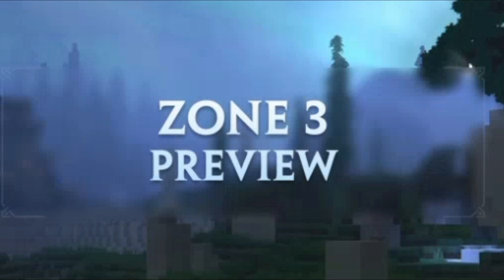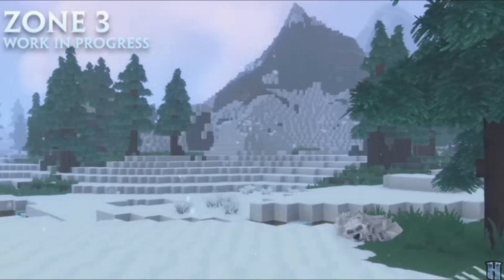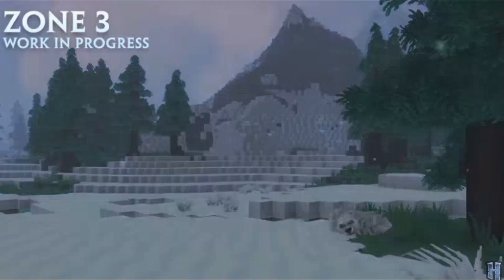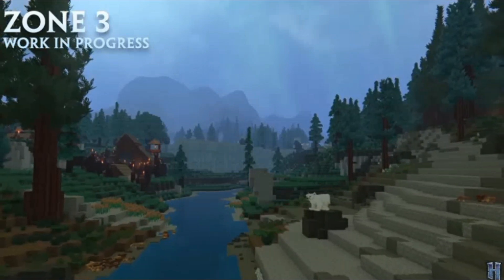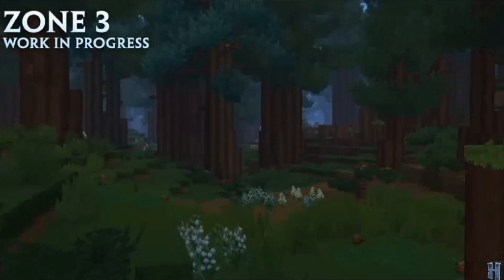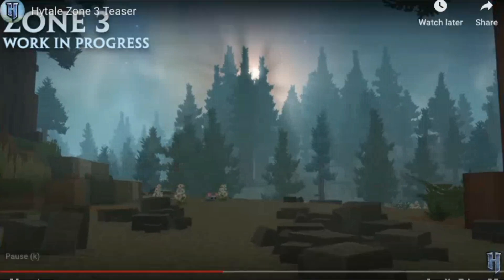But to start off, let's look at the Hytale zone 3 teaser. So there's a wolf — I really do like how the wolf is sleeping, it looks really nice. There's just a village and a polar bear. The polar bear's not really moving. I guess it's just a forest — looks like zone 1, but I guess it's in zone 2.